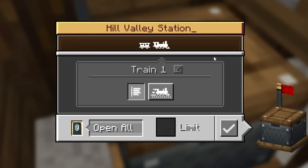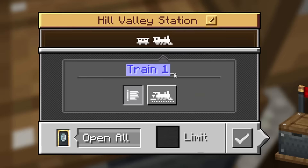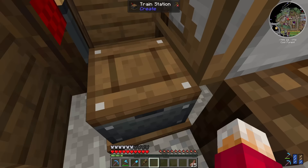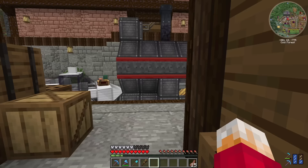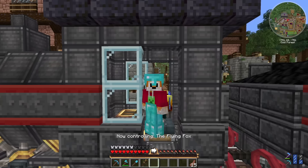Drago Coos decided this should be Hill Valley Station, which makes sense if it's in Hill Valley. And the train is not going to be called Hill Valley Train — it's actually going to be called the Flying Fox, thanks to Victor Smith and the Reverend Down who both decided that was the best name for this train. So now when we get on and control it, it says 'now controlling the Flying Fox.'